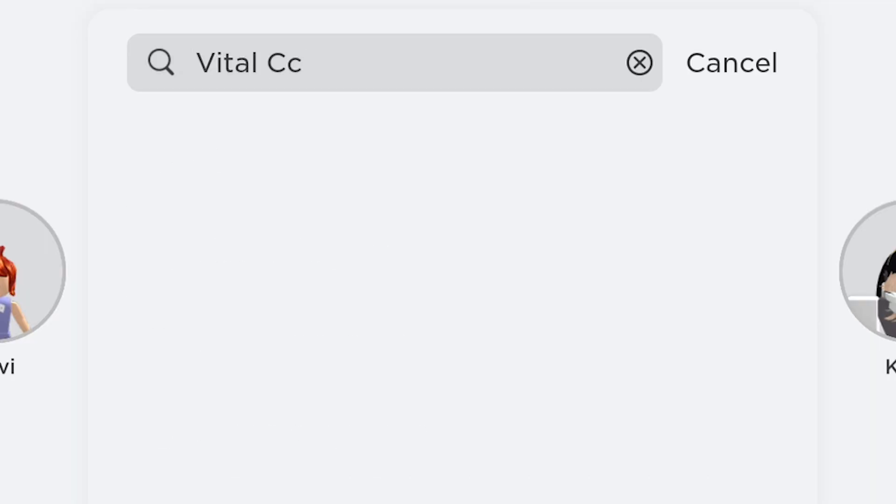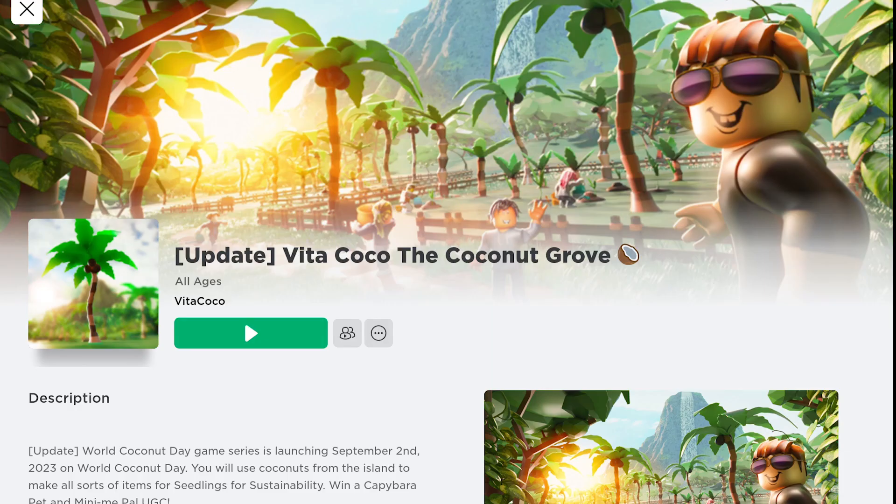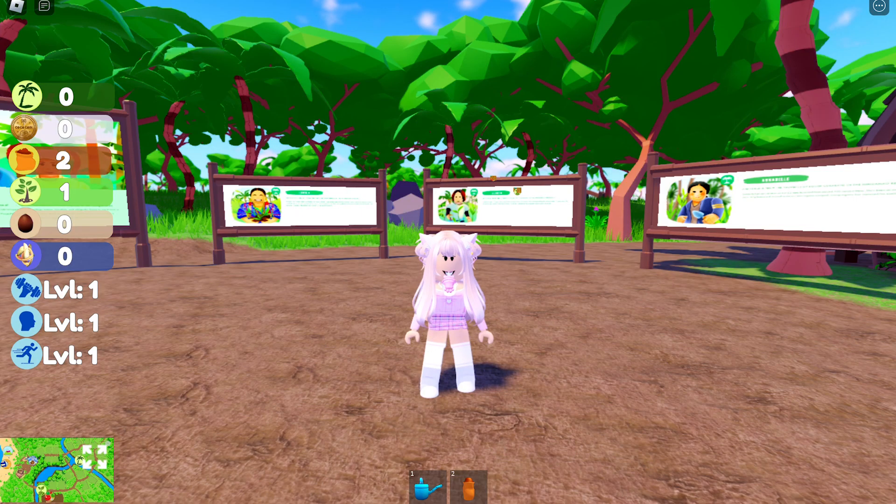Type Vita Coco the Grove. This game is by Vita Coco. I'll put the link to the game in the description. This game releases a free UGC item. To get the item, all you need to do is find and touch the fast golden capybara around the map. Let's go and find it.